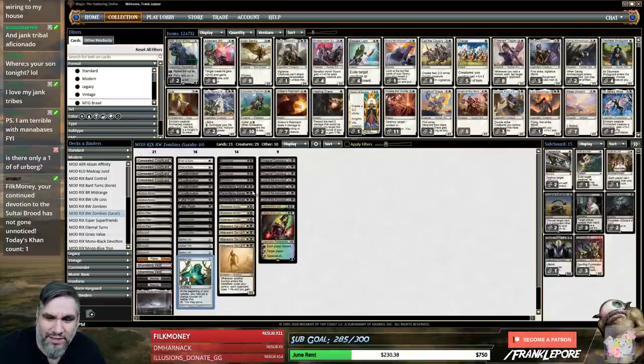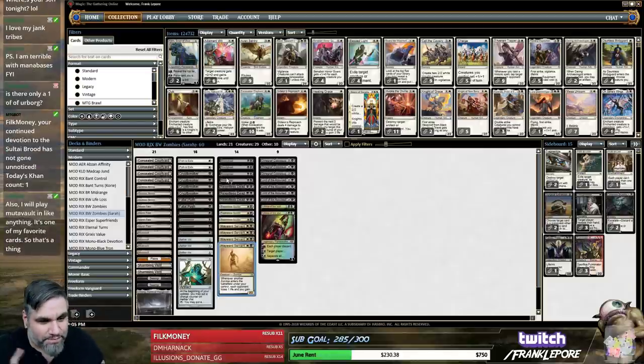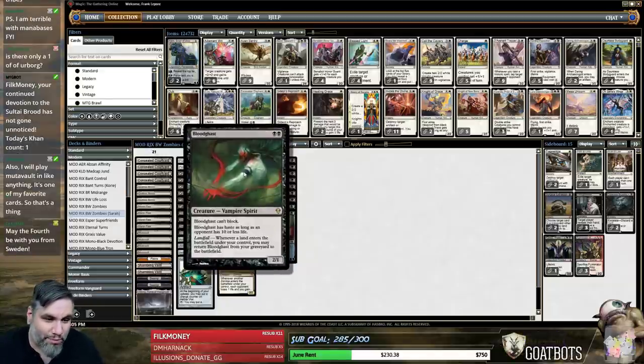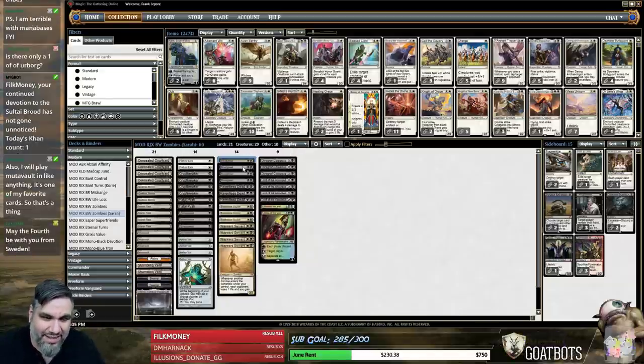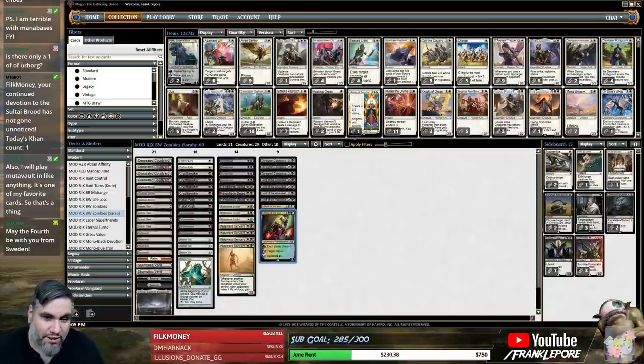Other than that, I do like the Aether Vials, because they kind of take the place of putting creatures into play. The other thing I want to mention is that Bloodghast is not a zombie — he does a good zombie impression, but he's cheating. He's a vampire spirit. However, they are nice to discard to Liliana, so that is a thing.